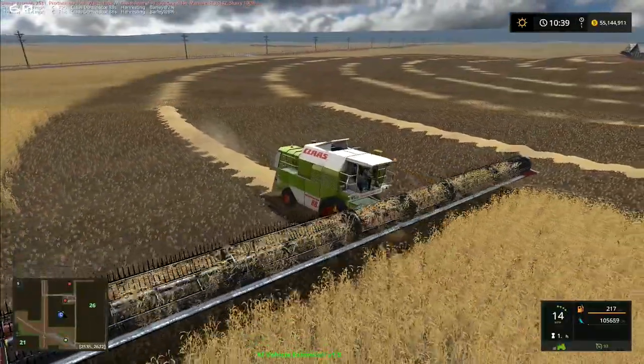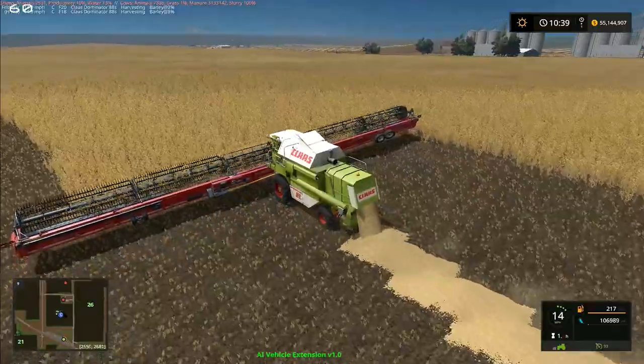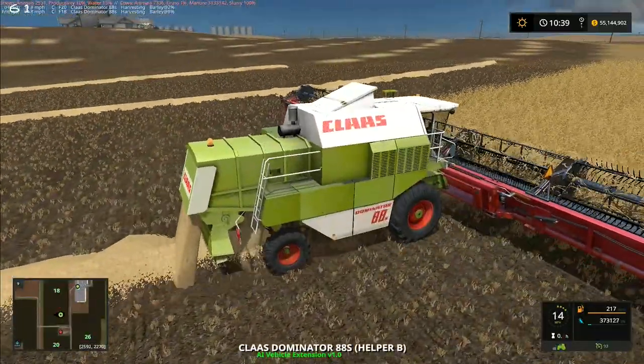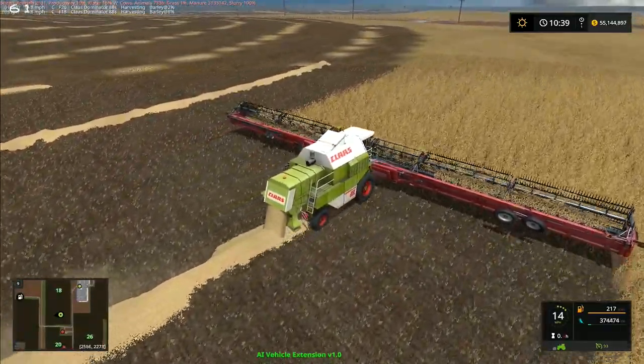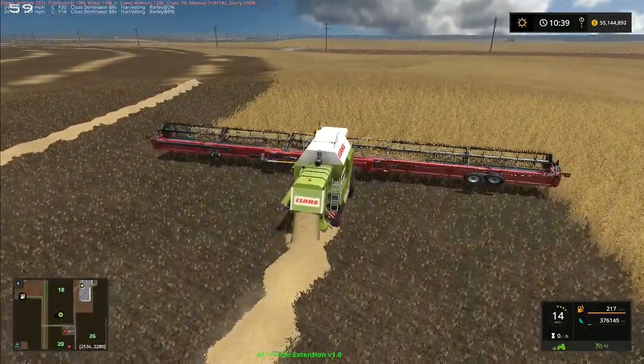I'm hoping that will mean that the standard AI will be able to use these headers. For now I'm just going to stay with these for a little bit longer, because what I want to do is see what happens when they cut the circle all the way out from this house to the fence over there — how are they going to cope with the fence?